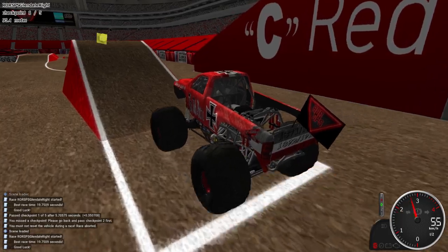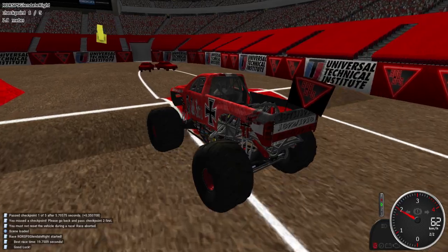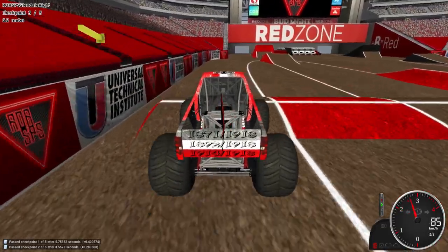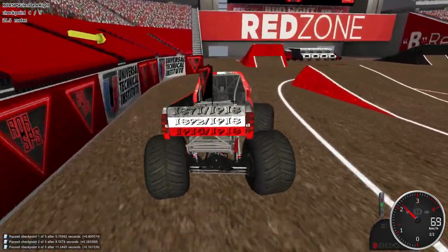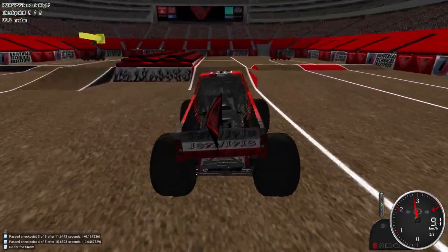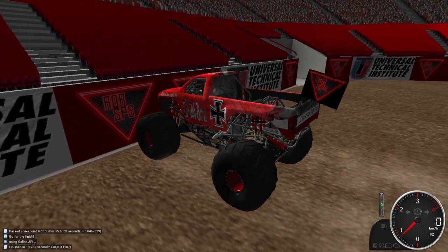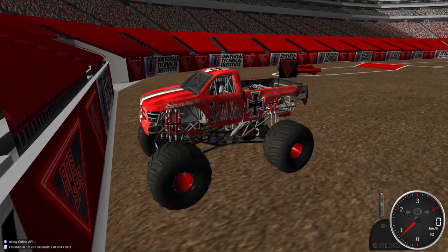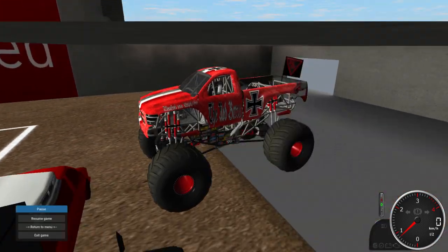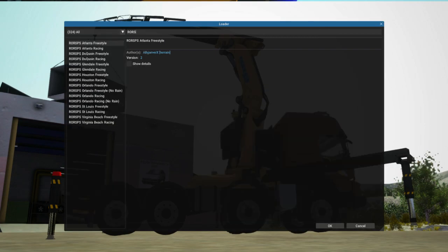That ramp is just way too high for the amount of distance you have to start off with. The other problem is this hill right here — it makes it very difficult. I've seen people complain on the RSPS server. That turn — you should not have added that bump there either. This would probably make it impossible in real life with that jump — you'd probably almost smack the wall. That jump should have been smaller and that first bump should not be there. Now let's go try out freestyle.